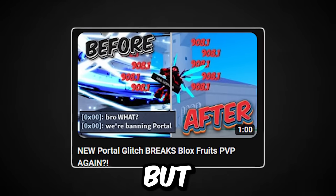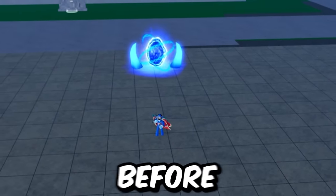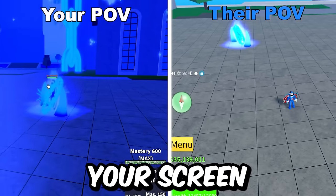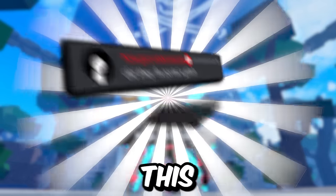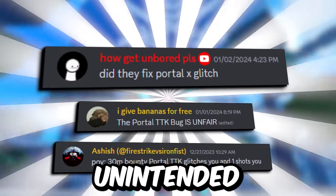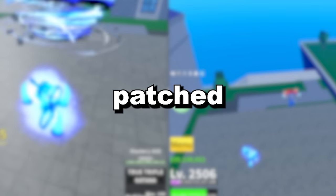There's a glitch with Portal X right now - if you go into Portal X and tap TTK X before Portal X ends, you see it on your screen but your opponent doesn't see or hear anything. I do not encourage this because it's unfair and probably unintended. Hopefully it's patched by the time you watch this, but just know it was not patched when this video was made.